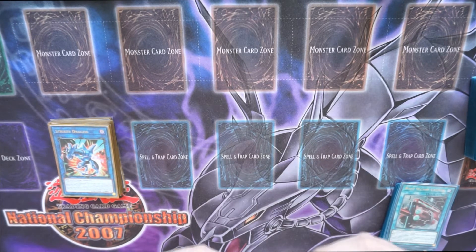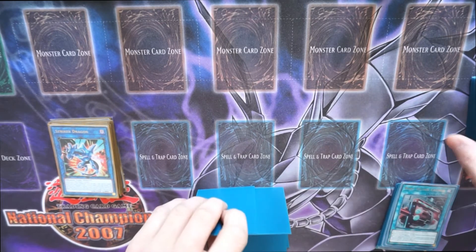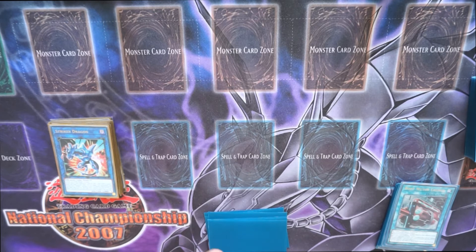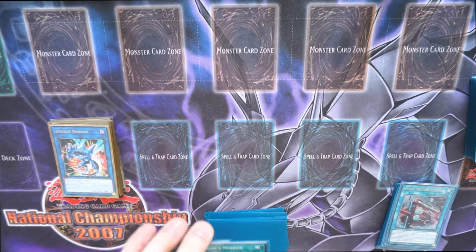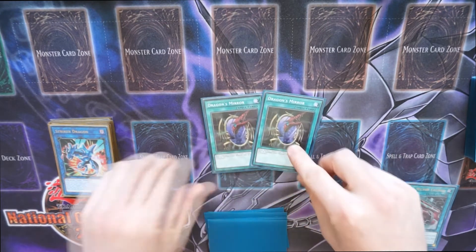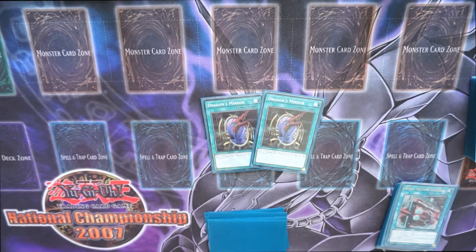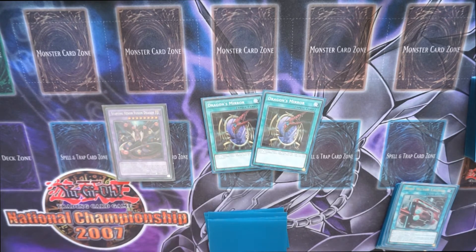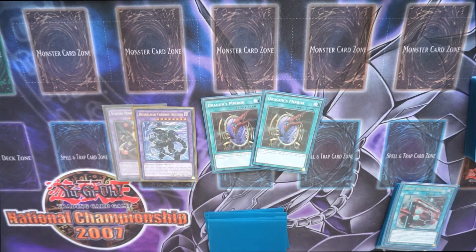This is plan B — if all else fails. This did come up in one of my matches where I got Nibiru'd. He gives me a very nice token, gives himself a Nibiru, and then you just pop Dragon's Mirror down. That can pump out either Starving Venom Fusion if you're using monsters on the board, or the Borrelode Furious Dragon.